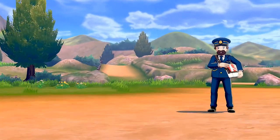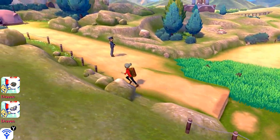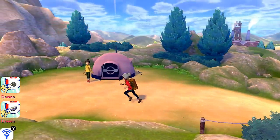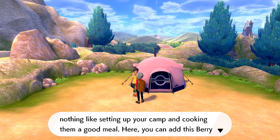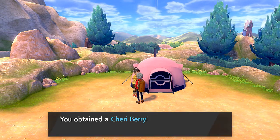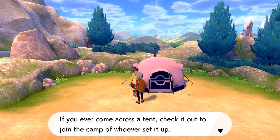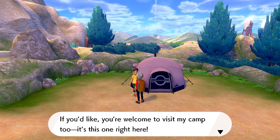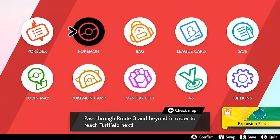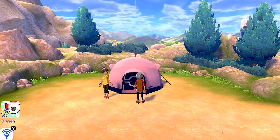Shadow Blade grew another level. Postman Tad says 'turns out I was carrying your victory' — looks like a Nintendo meme. Here we have a campsite. Talk to this lady to learn that there's nothing like setting up camp and cooking your Pokemon a good meal. You can add a berry to the pot — we get a Cheri Berry. If you come across a tent, check it out and join whoever set it up. Let's take a look at this camp.